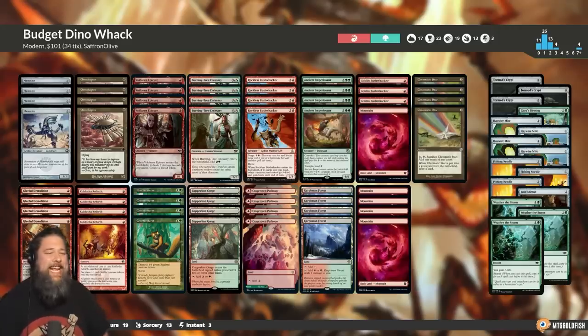Hello everyone, it's Seth, probably better known as SaffronOlive. It's time for another edition of Budget Magic. And this week, we're heading to Modern to try to make a 20/20 Ancient Imperiosaur, maybe as early as Turn 2, with Dino Whack on a $100 budget.